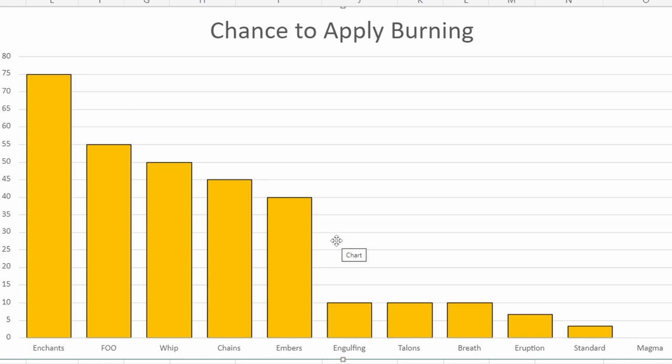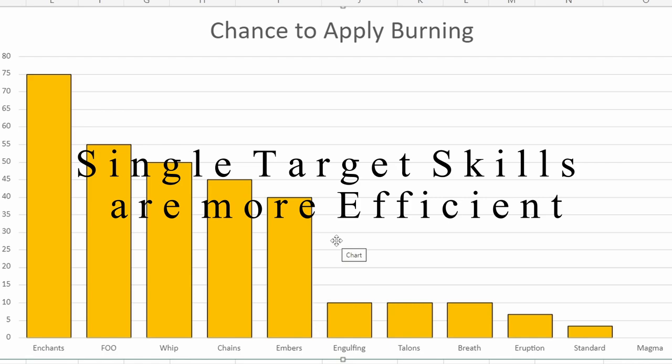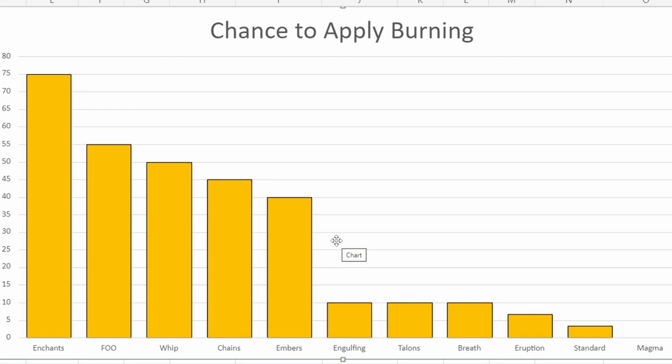So how is this any benefit to you guys? When you are using your abilities, I know some people like to overcast things or double-apply dots. There are certain skills that cost way more than the rest of them, such as Engulfing Flames. By looking at this graph, it is obvious that the more single-target focused you are, the higher the chances are you will apply the burning status effect. And this is for balancing reasons. This is just the skills on the DK kit — no proc sets tested. Enchants by far the highest, Flames of Oblivion second. On my Demigod build it only costs me 1500 to cast Flames of Oblivion, and it actually hits three people. So it's around 55% chance — you're pretty much guaranteed to apply the burning status effect if you're hitting three people every single time you cast this ability, which will bring the effective cost down, which is why I stress to use Flames of Oblivion as your spammable if you're going to run Molten Whip.